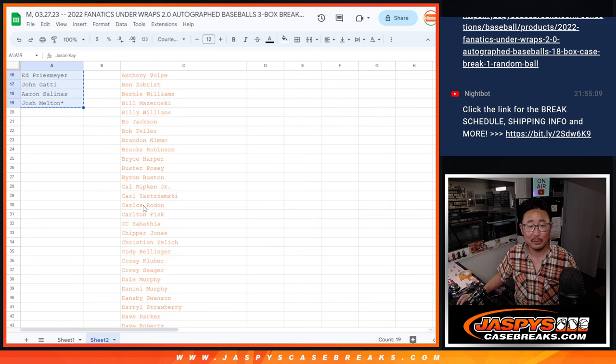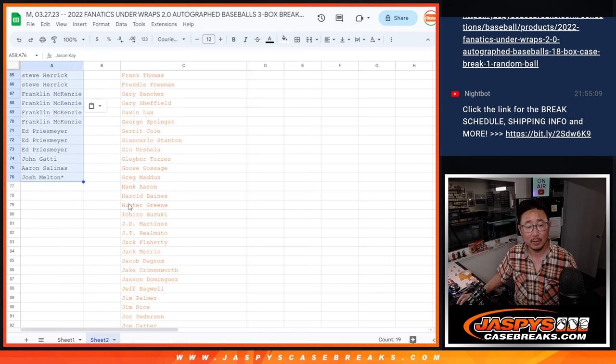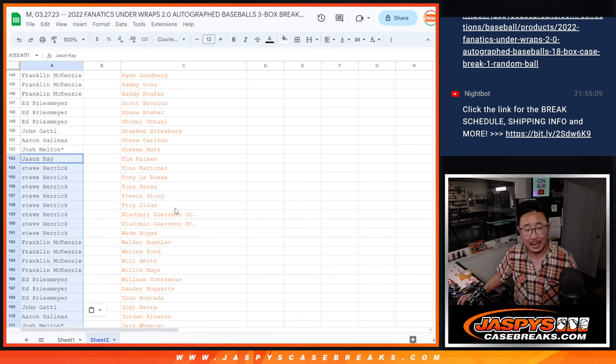Let's 9-tuple you up. There's one already — 3, 2, 3, 4, 5, 6, 7, 8, and 9.